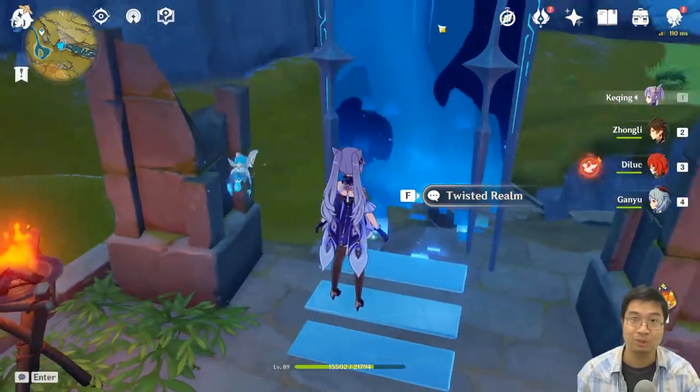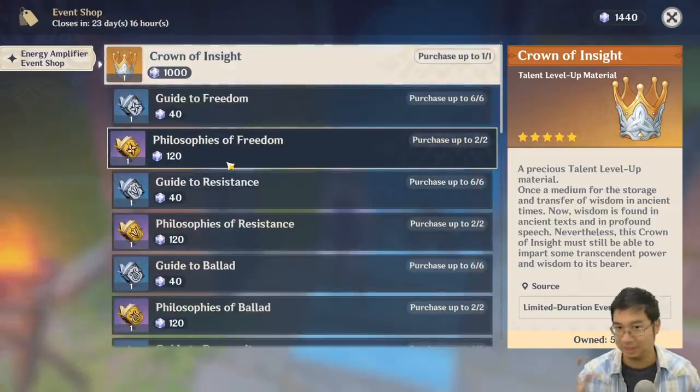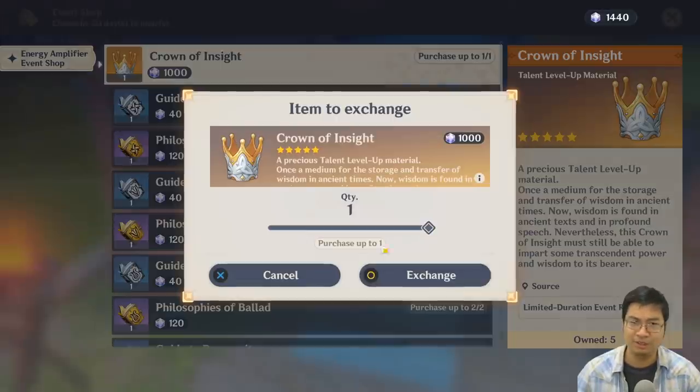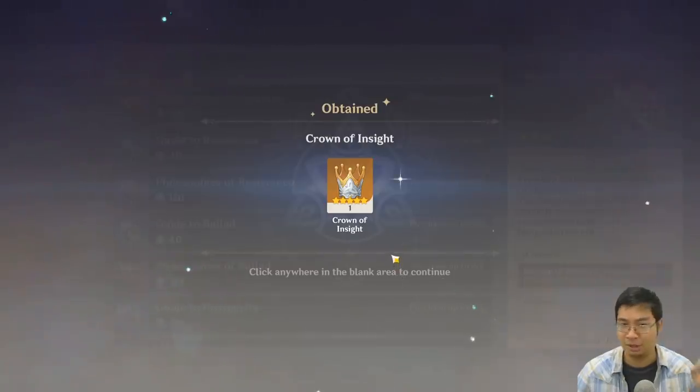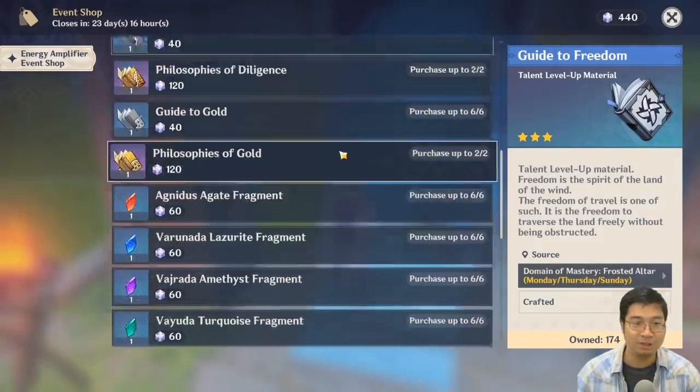Let's have a look at the event shop. The Crown of Insight is very good — it's a rare item and most major events only give one. I believe we've only had up to six total since the launch of the game. The talent books are also not bad.